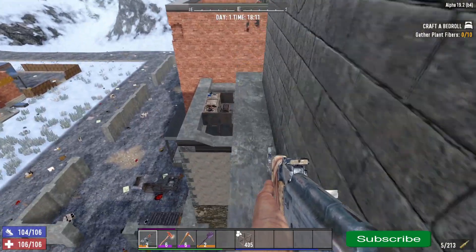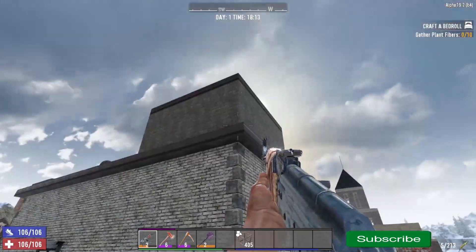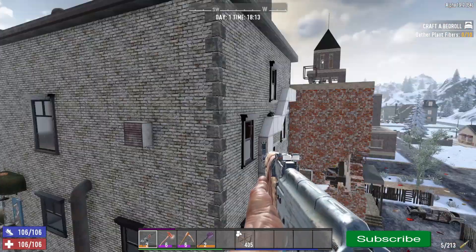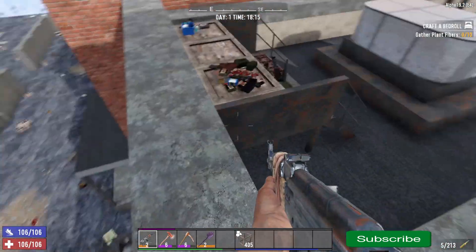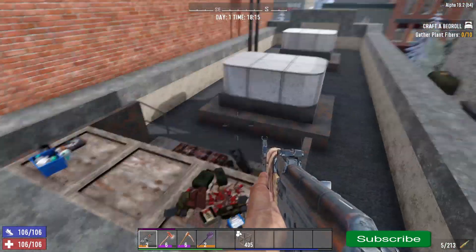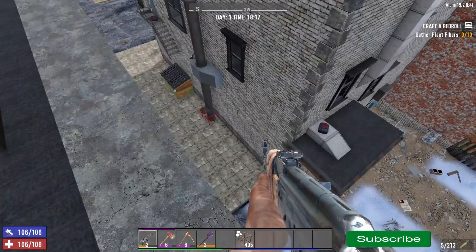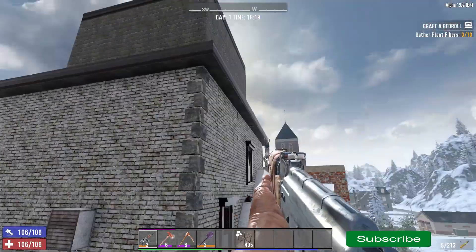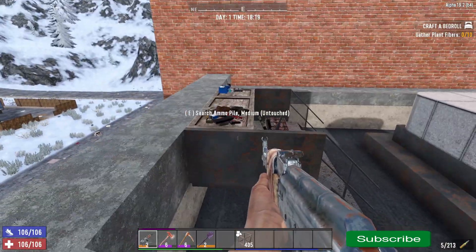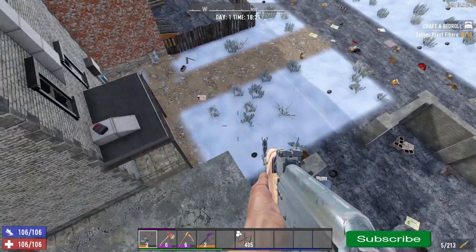If you just run off this ledge and drop yourself down, you shouldn't break anything - it's not so high. You've just got to tap jump, and there's your main loot for this POI. Really simple way of doing it rather than nerd pulling - you can literally just hop from this POI onto this POI and get two main loots within about three or four minutes.